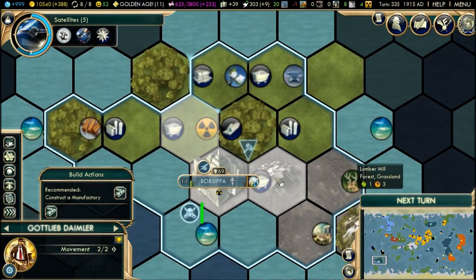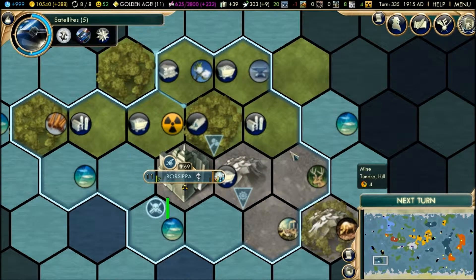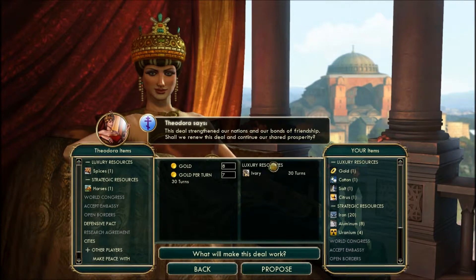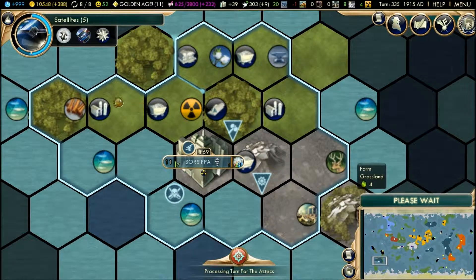Airlift to here — there we go. Next turn you can go on the antiquity site and then build a factory or whatever it's called. We have enough — seven gold per turn plus an additional eight. Research lab in one turn.